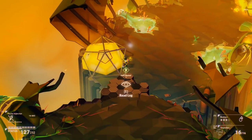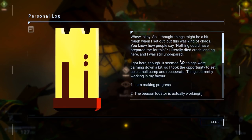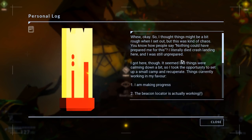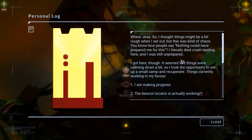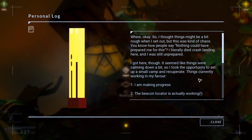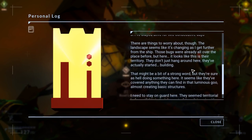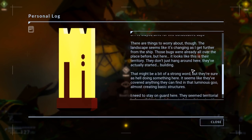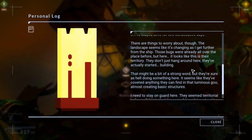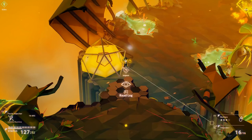Let's read the log, because there is log and lore and things in this. I think this is my previous clone who's doing this. 'I thought things might be a bit rough when I set out, but this was kind of chaos. I literally died crash-landing here, and I was still unprepared. I got here though. It seems like things were calming down a bit, so I took the opportunity to set up a small camp and recuperate. Things currently working in my favour: I am making progress. The beacon locator is working. I've stayed alive for two consecutive days. There are things to worry about though — the landscape seems like it's changing as I get further from the ship. Those bugs were already all over the place before, but here it looks like this is their territory. They don't just hang around here — they've actually started building. I need to stay on guard.'